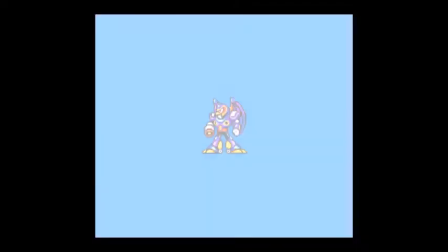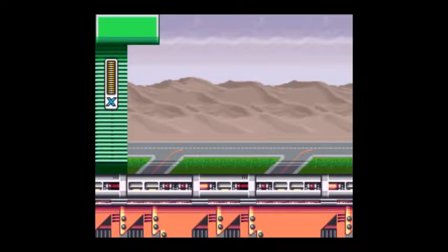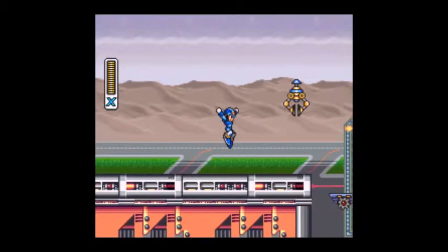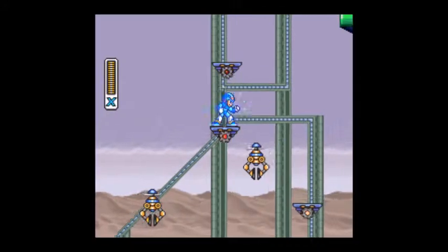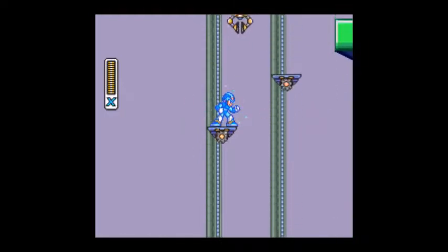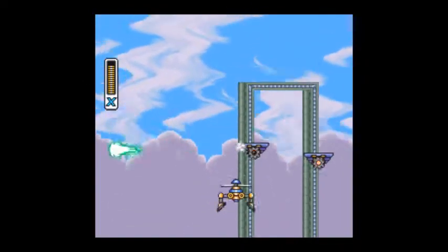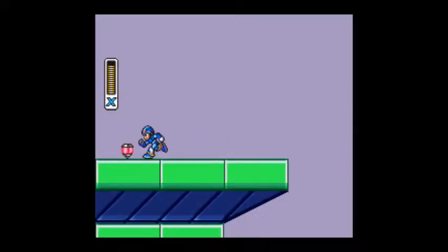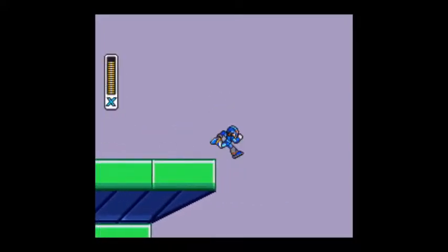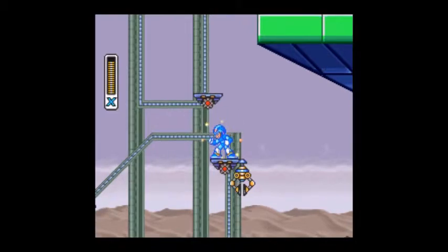This one will be Storm Eagle. Storm Eagle actually has a pretty cool backstory in a remake of Mega Man X called Maverick Hunter X, or something like that. There's actually a little anime movie — half an hour. Storm Eagle used to be one of the Maverick Hunters alongside X and everyone else, Zero too. But now he's gotten rogue with Sigma as well. Yeah, Sigma used to be one of the good guys.